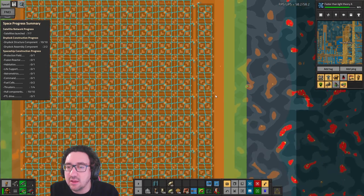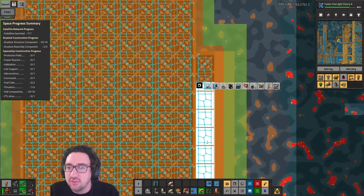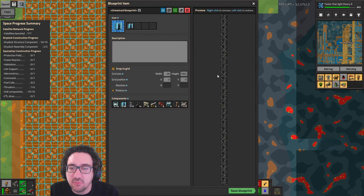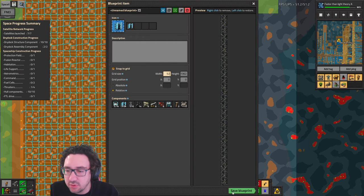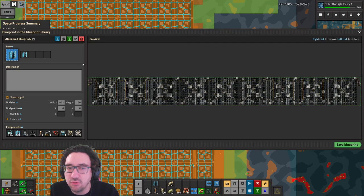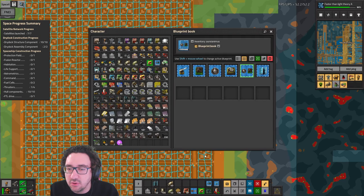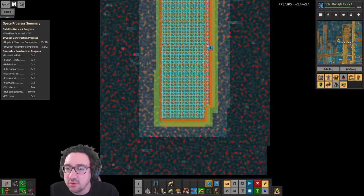We do want to go ahead and get some power out here. We're gonna put this in our little blueprint book, snap to grid relative, and the width is going to be 52. What we're gonna do is save that, check out the bigger blueprint book — your height is 50, and yours should be 50 as well. We'll resave that at 50, there we go.